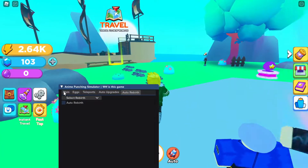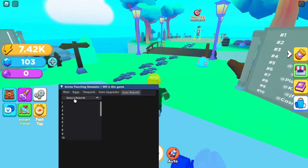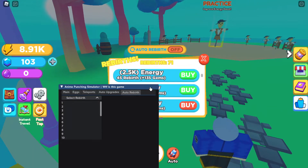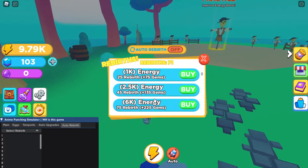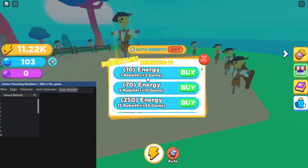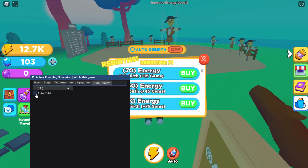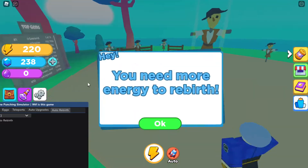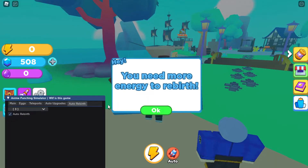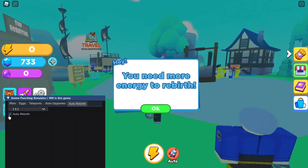I'm not sure of the script creator's name but I'll link the credits on my site when I find out. Let's try auto rebirth. Select the rebirth tier you want — there are quite a few options. Let's do the third one. Click auto rebirth and it'll automatically do it for you. It keeps popping up but it auto-buys for you and you get gems just like that.